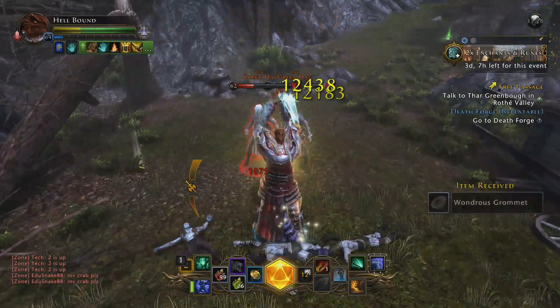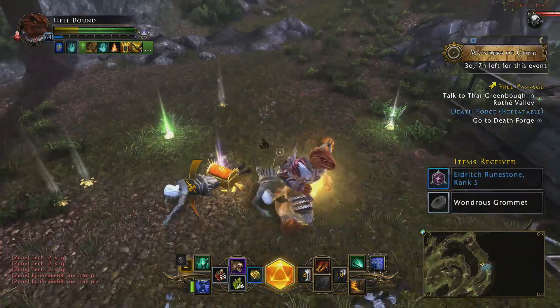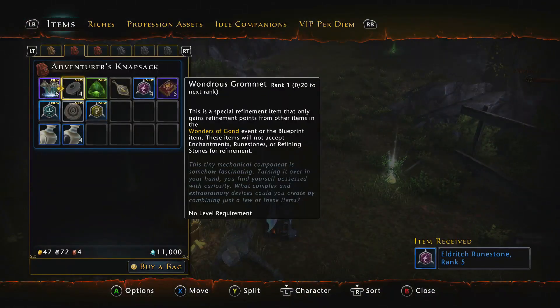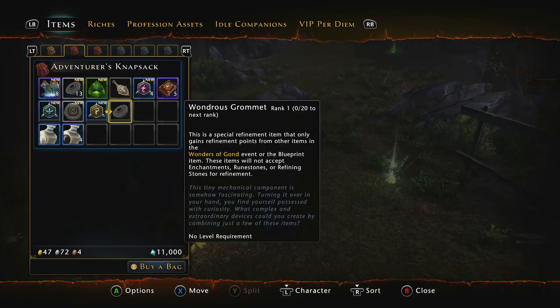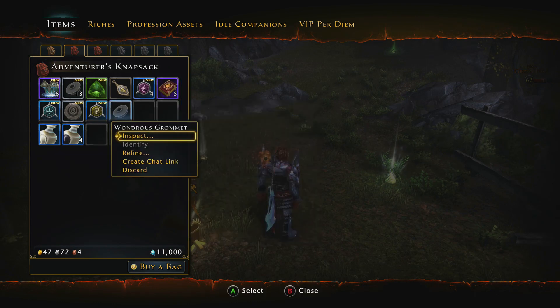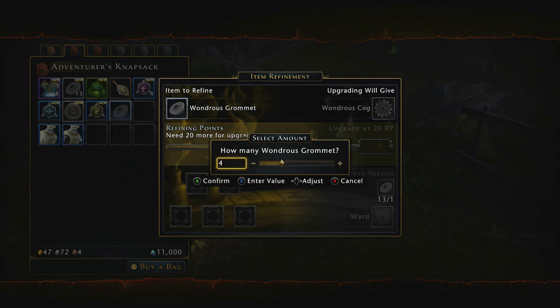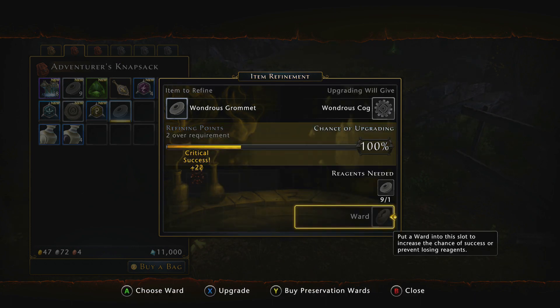However, I have got another way for you guys to get some extra cash. As you can see, I've just picked up a wondrous grommet. We're going to go in here and as you can see, I've got 14 of them. So we need to split one off — you actually need six in total to get one to full. What you're going to want to do is put four in here so you get the maximum refinement points, and then one to 100% upgrade it.